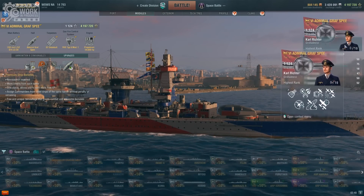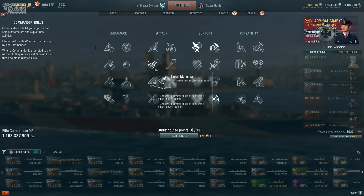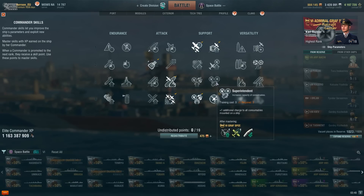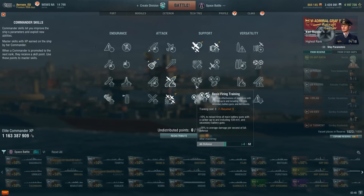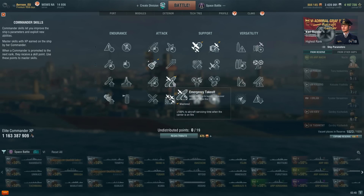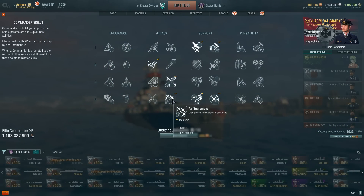For the commander build, I tried to do a standard carrier build, but because you don't have any torpedo bombers there's no point in taking torpedo upgrades, so I went with Dogfighting Expert. In the second line there wasn't anything important for carriers, so I went with Expert Marksman because there are lots of guns that need to turn on the ship. In the third line I could have gone with Superintendent for an extra heal, or Basic Firing Training to defend against being sniped, but I decided Emergency Takeoff is absolutely the superior choice.